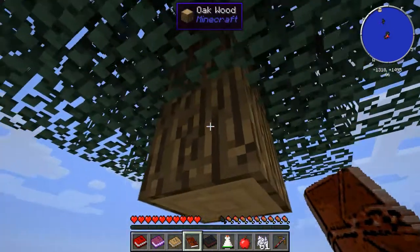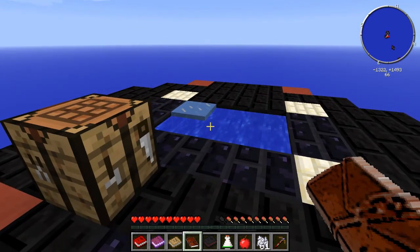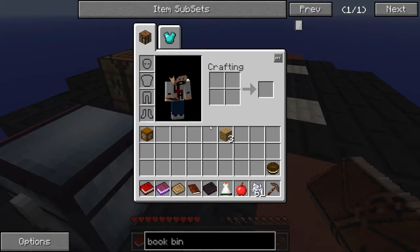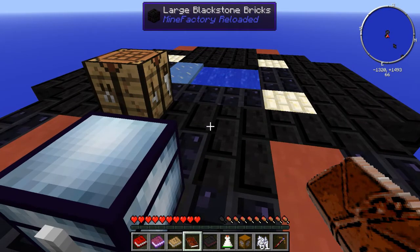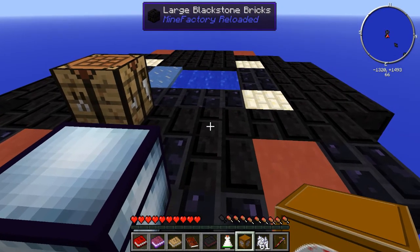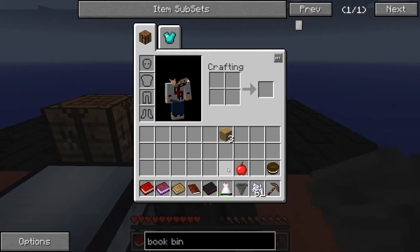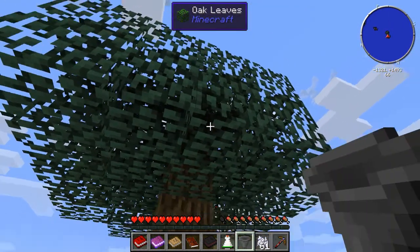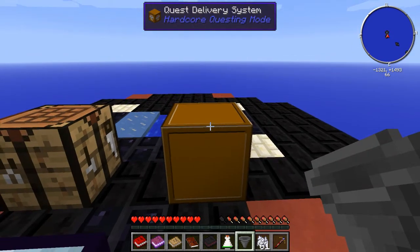I've never played Feed the Beast or anything like that. I've seen one or two people do this type of thing briefly in the background — sometimes I'll watch YouTube videos while playing Minecraft. When I'm watching Feed the Beast I don't really catch enough of it. I know you can make a crook and that gives you more chance of dropping saplings, but mostly I don't know what's going on.